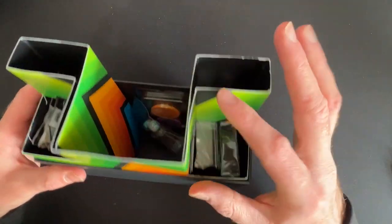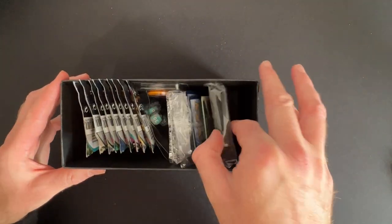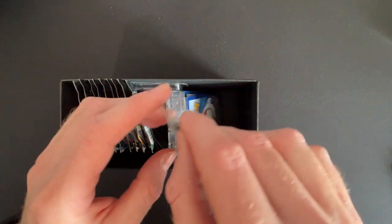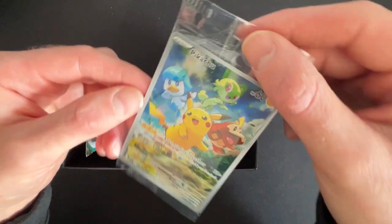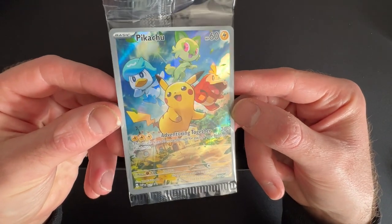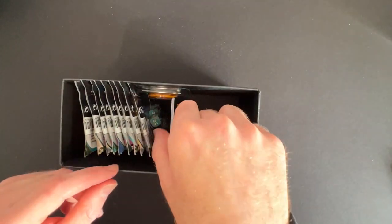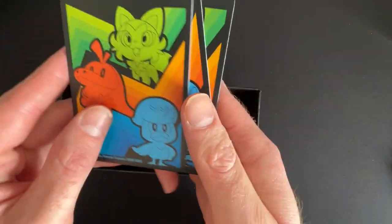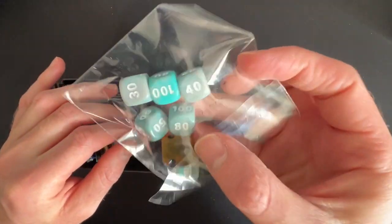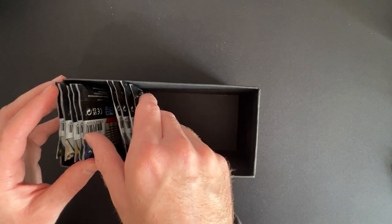A really cool design - the inside of the box, really love that pattern. So we've got the sleeves, an awesome promo card I've been looking forward to getting hold of - love that, what a great design. The usual brick of energy cards with the same sort of artwork on, these counter things, and then your dice - multi-coloured dice that match the artwork. And then we've got nine booster packs to open today with pretty different artworks on.